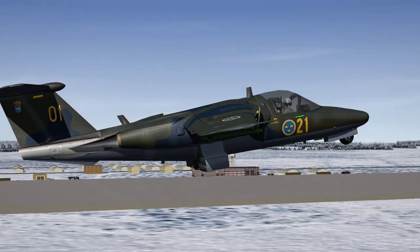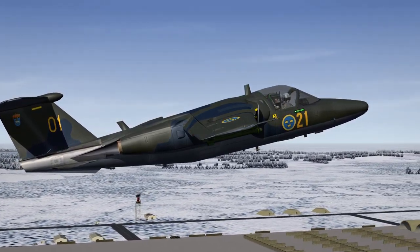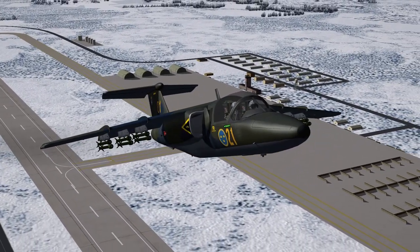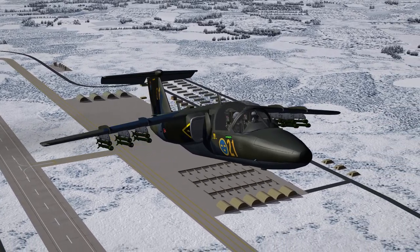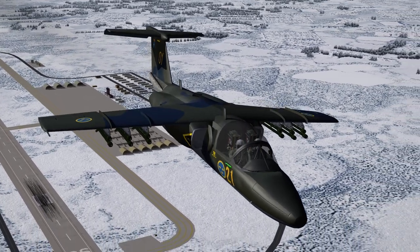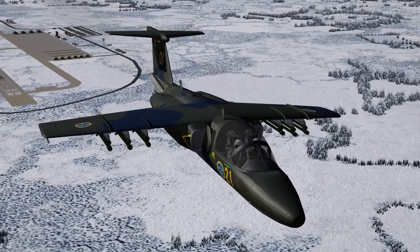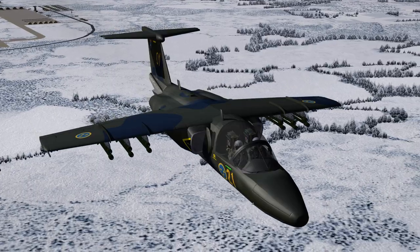The SK-60B is a light trainer used by the Swedish Air Force since the 1960s. However, it was also made to perform the secondary duty of light attack, carrying rockets or gun pods. The general idea of the attack was that the airplanes would fly low, fire rockets — more or less a style of flying that was hit and run, reminiscent of guerrilla tactics.